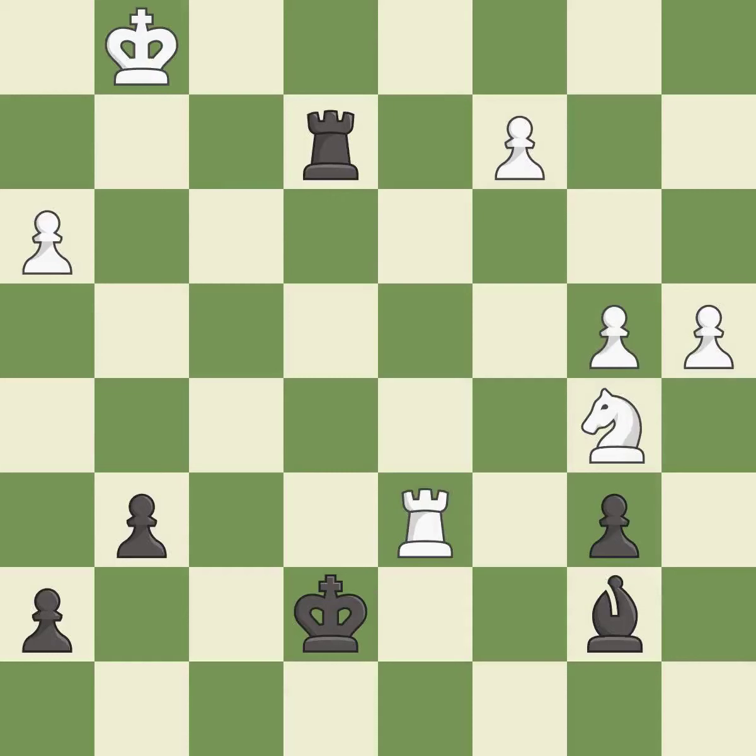This leads to losing a pawn. This threatens to create a passed pawn. There was only one good move in that position. This overlooks an opportunity to threaten winning a bishop — it is a mistake. This wins a pawn. This stops the opponent from being able to create a passed pawn — it is best.